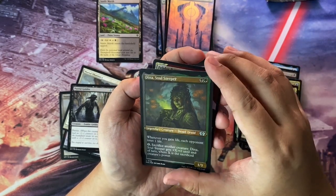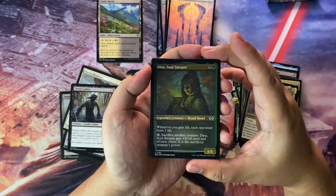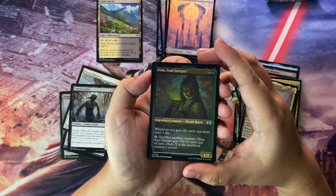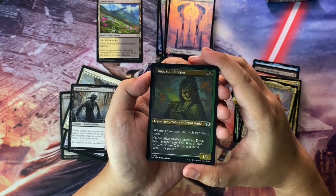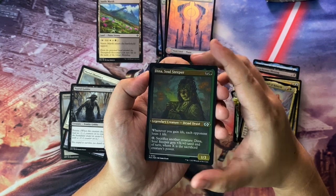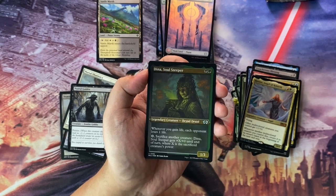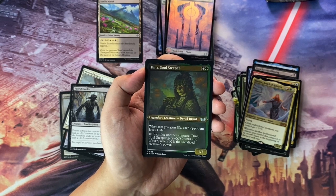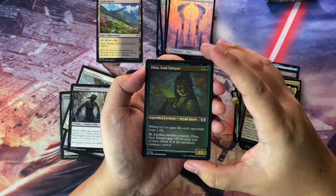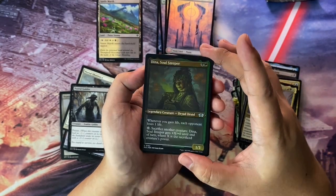We have a Foil Etched Dina, Soul Steeper. I just recently updated my Golgari deck — I did have that pre-con Witherbloom deck from Strixhaven. Dina was in there, so I decided to make Dina the lead singer and re-push on the Aristocrats theme. Just getting this to bling out that deck — very nice foil-etched card.